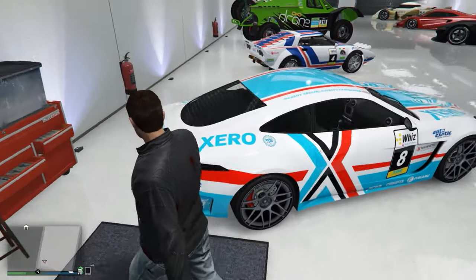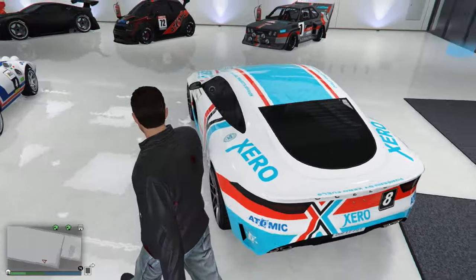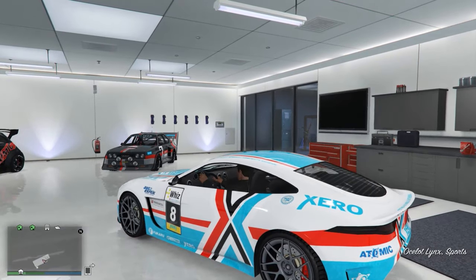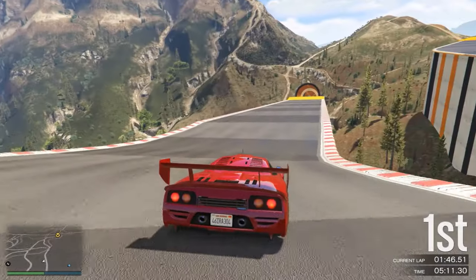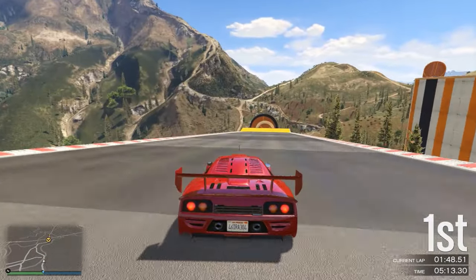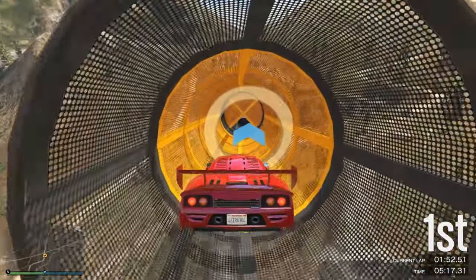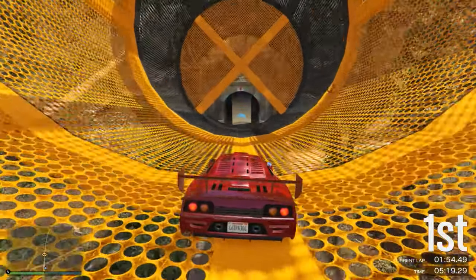Anyways, the Ocelot Lynx is a homage to the Aston Martin series of cars produced in Britain and it doesn't fail to impress on its sleek looks. I can definitely see Aston Martin fans loving this car to bits. Personally I like the more exotic looking cars such as the Reaper or the Zentorno, but I kind of like this too, so let's take it out for a drive.